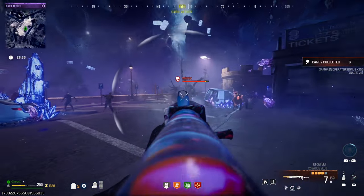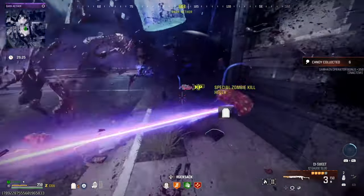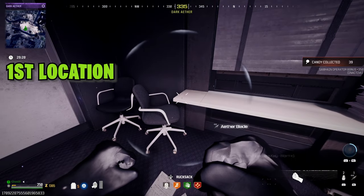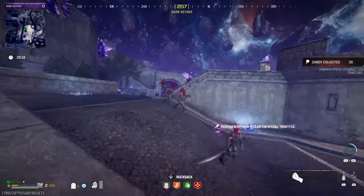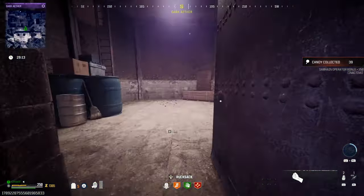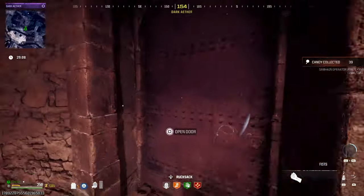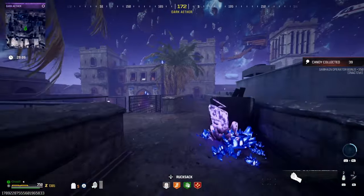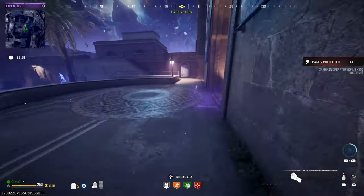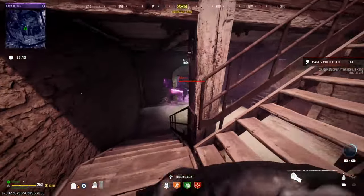Here is the first key — it's going to be in this building right here. I just need to get rid of this mimic over here. So this is the Officers Quarters key. I'm going to take you to the room you can unlock with this key. Things are not easy without a scorcher.